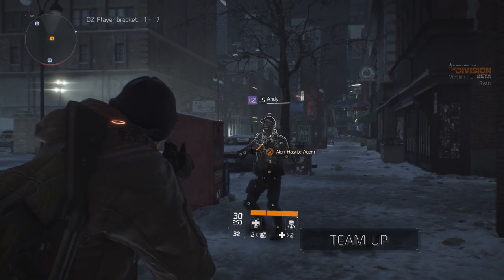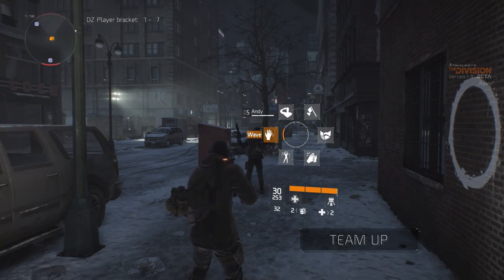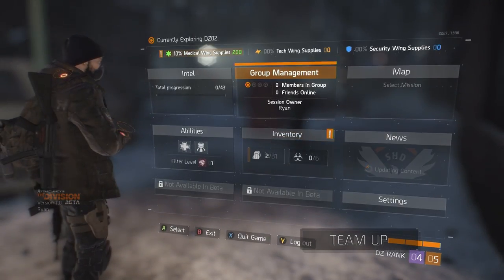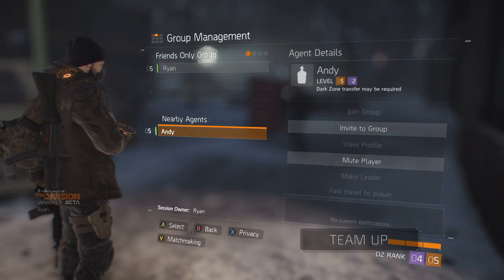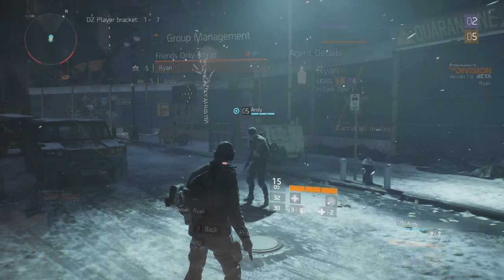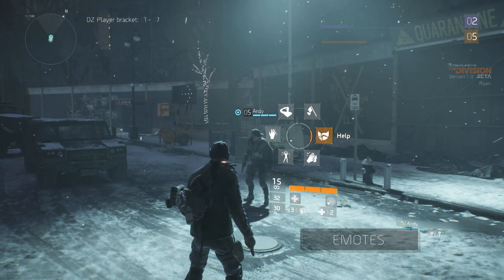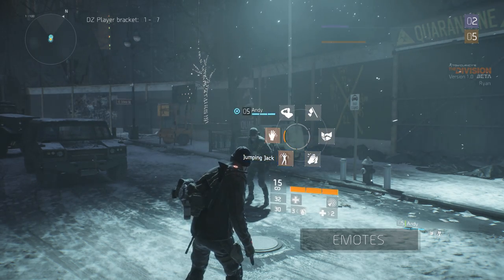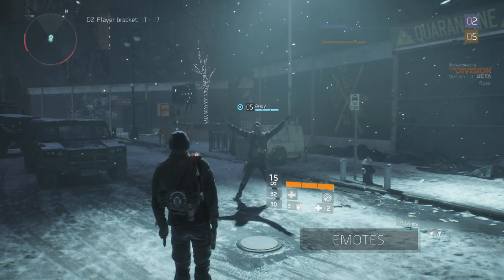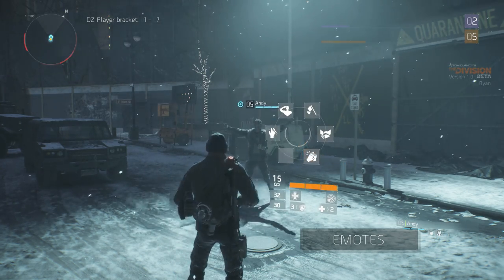In the Dark Zone, you can decide to play alone or group up as you run into other players — just check that they're not trying to kill you first. You can communicate with other players through emotes to flag your good intentions.